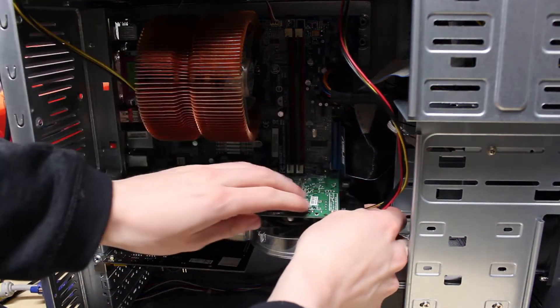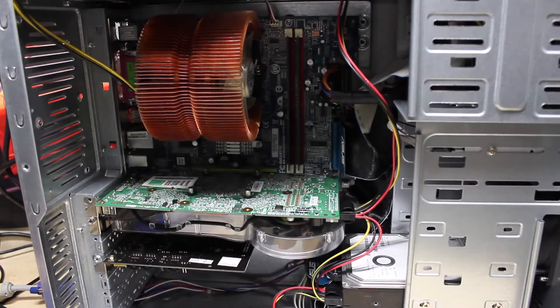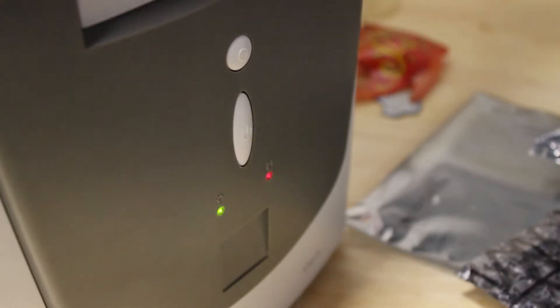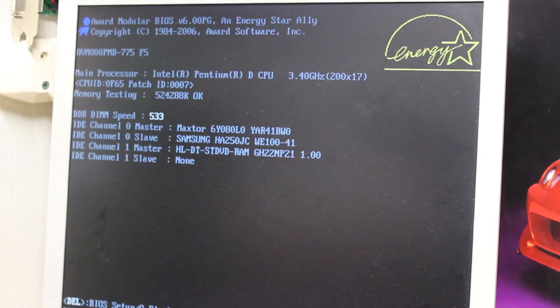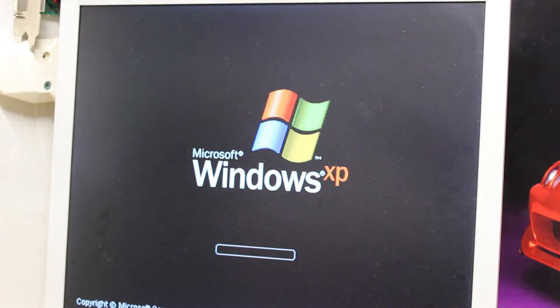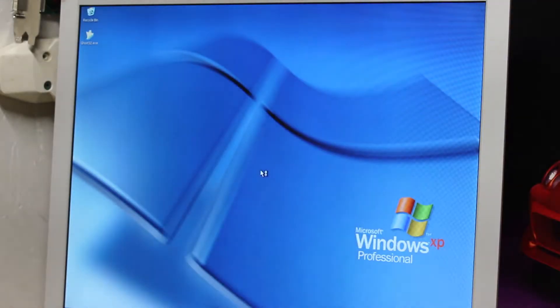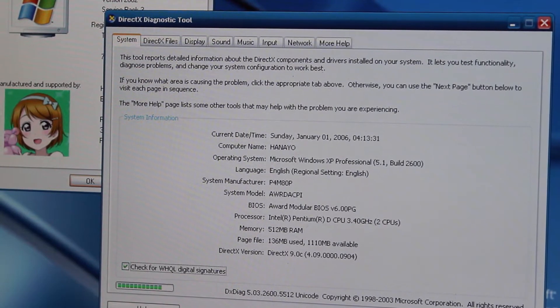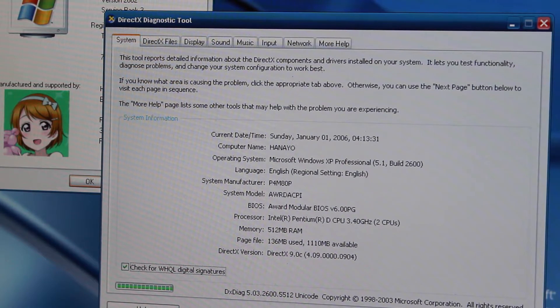We're taking both of these 256-meg variant cards and putting them side by side to see how they perform. The system used to benchmark these two graphics cards is a Pentium D 945 at 3.40GHz with 4MB of level 2 cache, 512MB of DDR2 RAM at 533MHz, operating on a true AGP 8X slot.